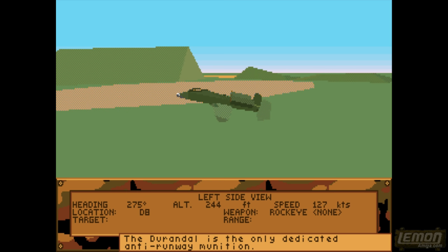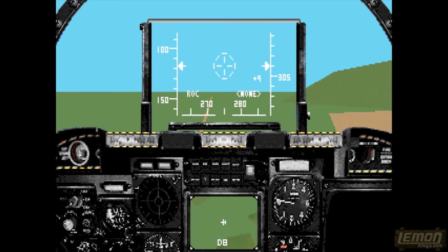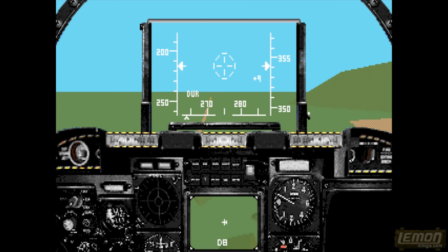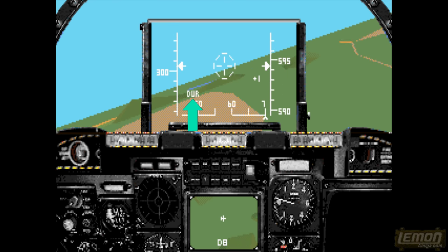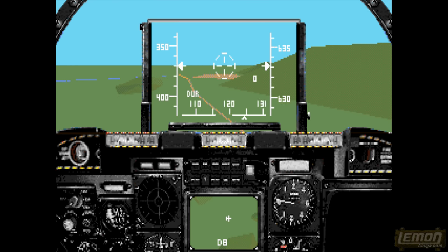That's the convoy destroyed. Now it's time to use the Durandals on the runway. Apparently Durandals were made in France — they are an anti-runway weapon, and that's the only weapon in this entire game which destroys runways. You can see on my heads-up display D-U-R, that's for Durandals, and that's what we need to select to blow up the runway.